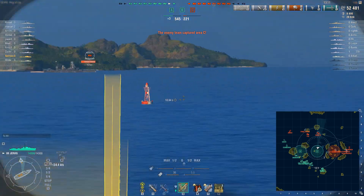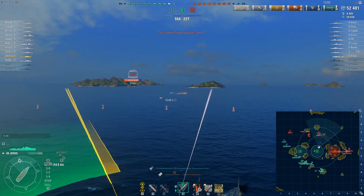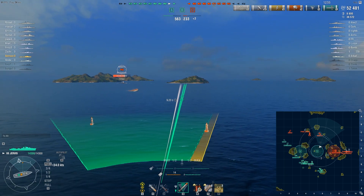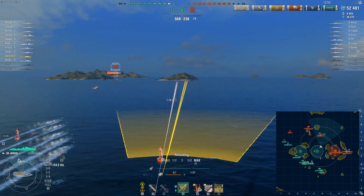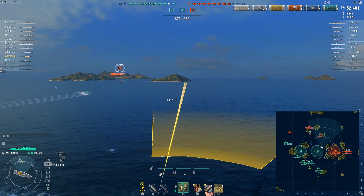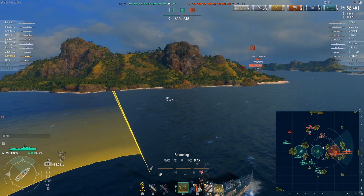Think about it this way — you can trade your HP and ships for map positioning, but you can also do the opposite: trade map positioning for HP and ships. Remember, running away or defending is easier than attacking, which means if you are the one defending, it will be easier to take less damage in return. You'll take less damage when fighting the opponent compared to the opponent. But that only really applies if you're the one running away — if you are chasing, the opposite is true.